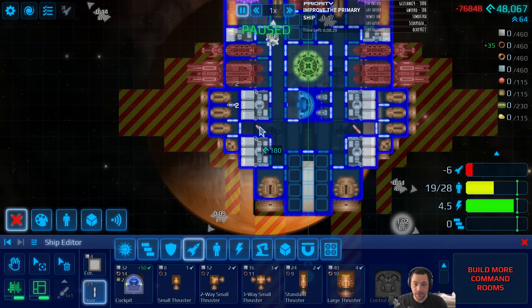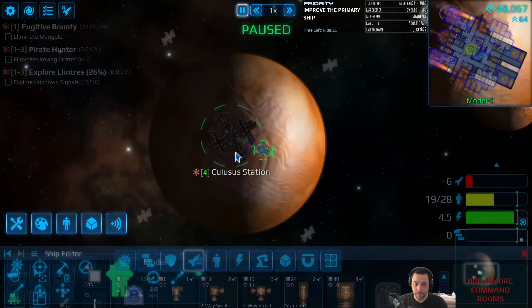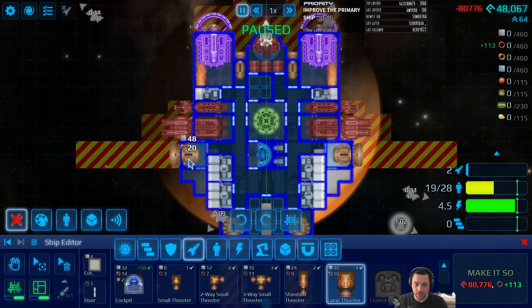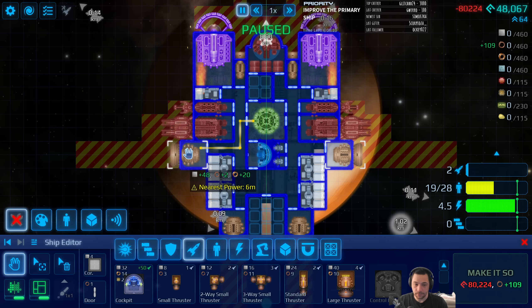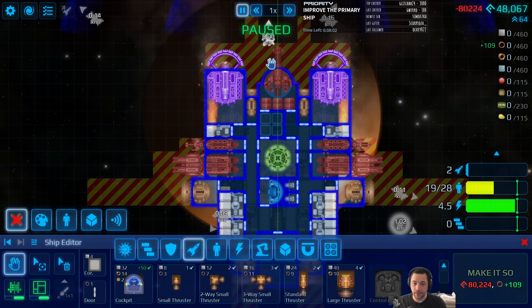Tons of standard thrusters - they're slightly embedded, which is not great for thruster power. So what I could do is just use a large side thruster so it's not so embedded. We'll see how it works. I bet it will need a lot of fine-tuning.